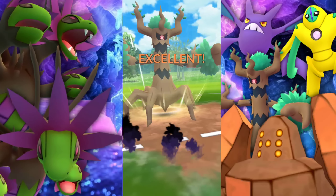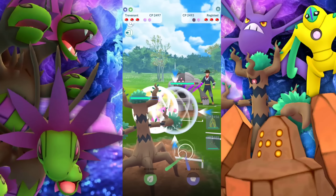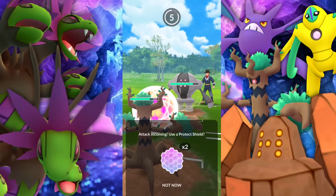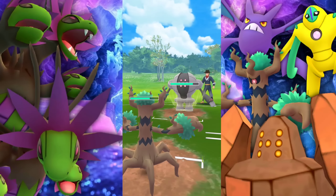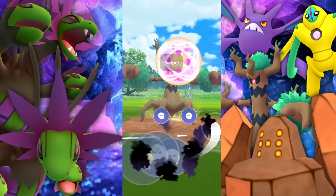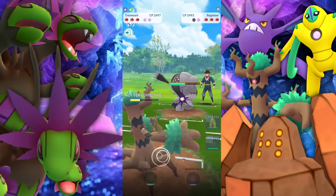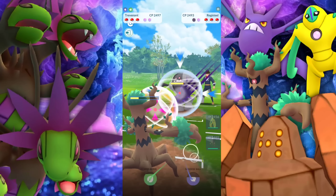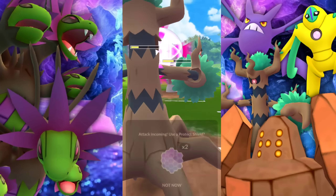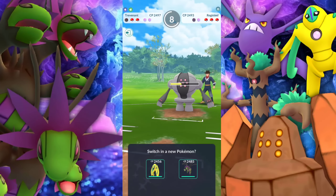Now as far as that second charge move, I did have Dragon Pulse for a while and then I swapped it to Flash Cannon, just in case we had the opportunity to throw it up against a Fairy. Seeing that we have that Dragon Breath pressure, I didn't feel like it was necessary to even go with Dragon Pulse — honestly, I didn't get off the Dragon Pulse when I was using it at all.